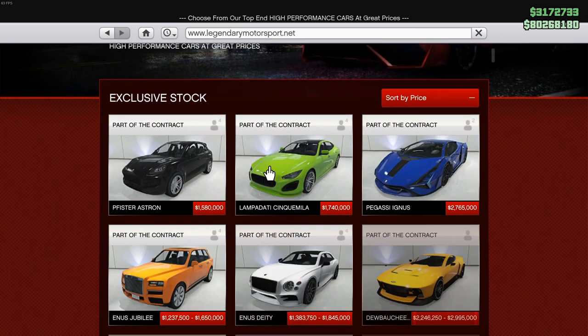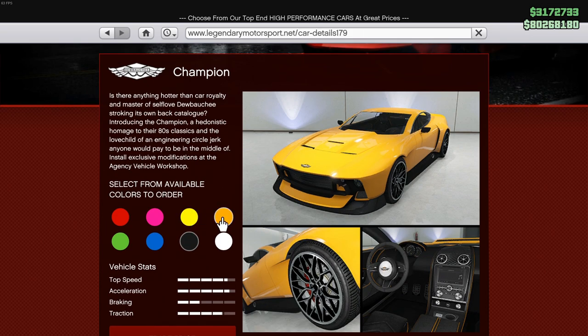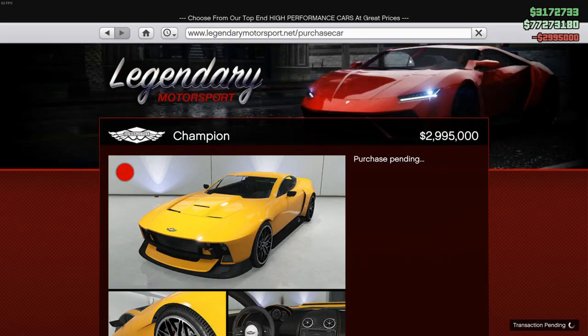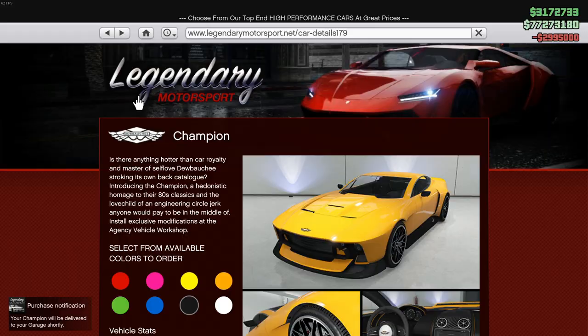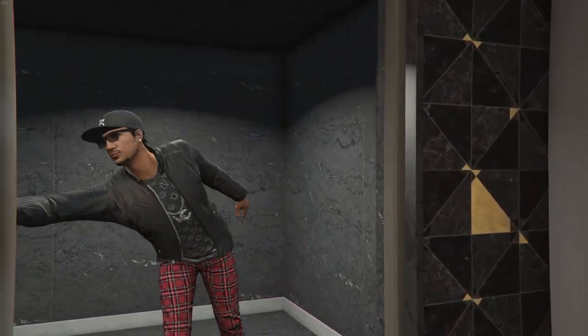Once you are there you're going to hit E or the numpad on the controller to start customizing the car. Everything after that is just following my steps to customizing and adding everything to the car.